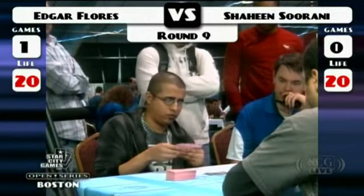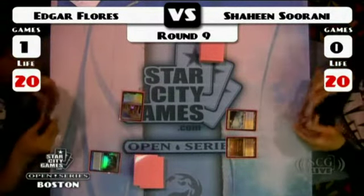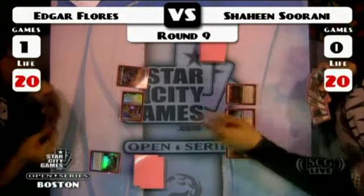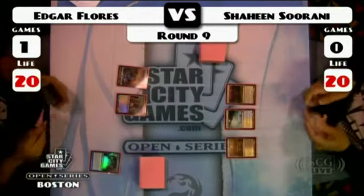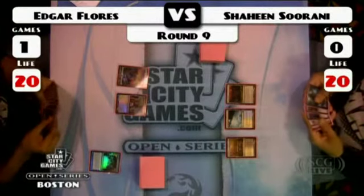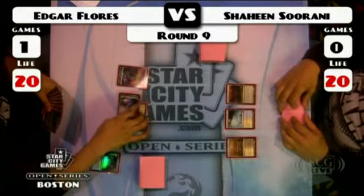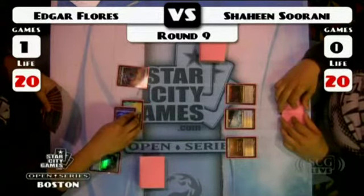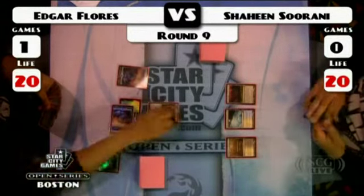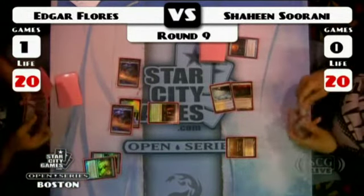We're off to game two. Shaheen started with a Glacial Fortress followed by a Marsh Flats. Edgar started with a Celestial Colonnade, and on turn two preordains and finds an island — not the turn two that Cawblade wants. Tectonic Edge from Shaheen. Two mana should lead to one of Cawblade's signature plays — and there's a Mana Leak answered by a Spell Pierce.